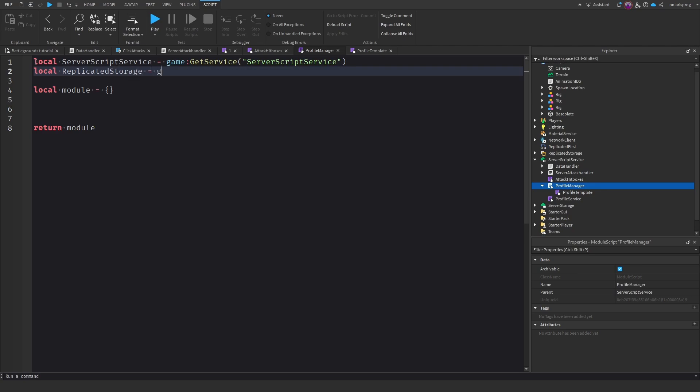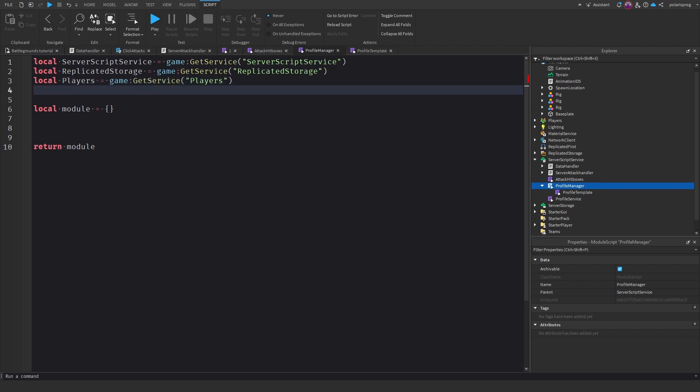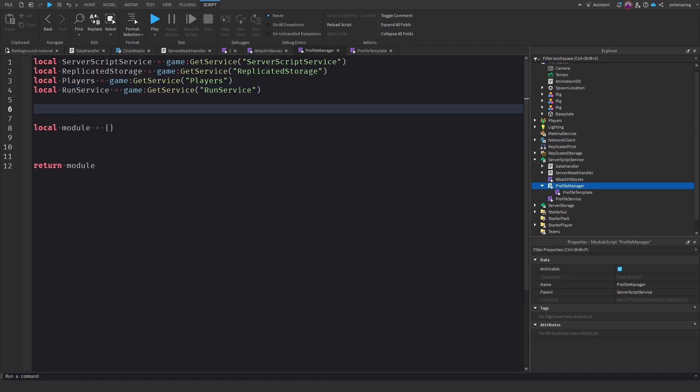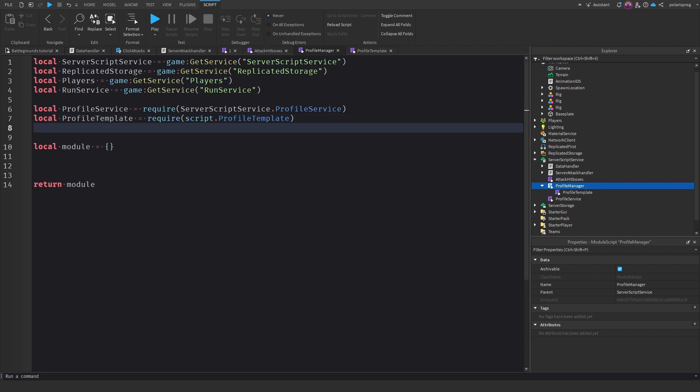Now we're going to get Players: local Players = game:GetService('Players'). And now we will get Run Service: local RunService = game:GetService('RunService'). Now what we're going to do is get Profile Service: local ProfileService = require(ServerScriptService.ProfileService.ProfileService). And now we need to get the Profile Template which is the module inside Profile Manager: local ProfileTemplate = require(script.ProfileTemplate).